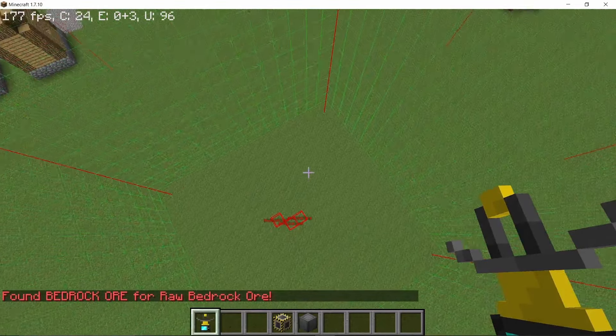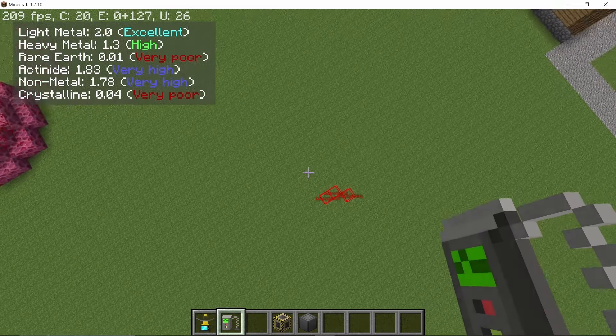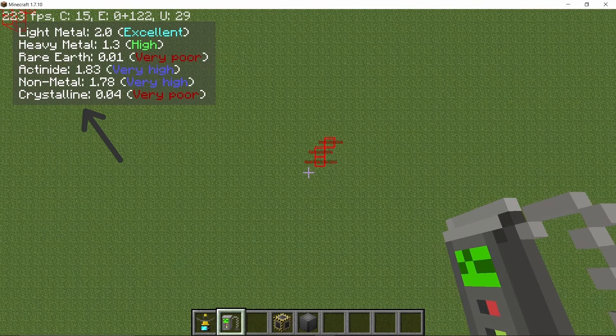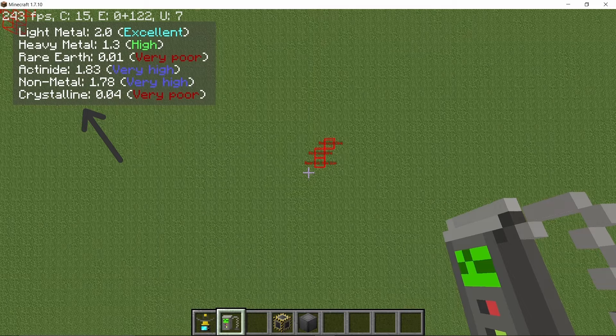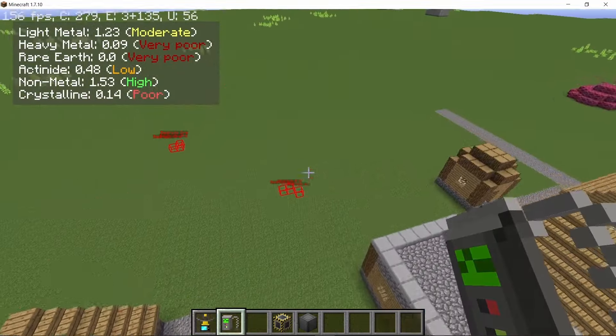And finally we have the bedrock ore density scanner. Having this in your inventory will show the amount of bedrock ores present in a chunk. Excellent, high, and very high is good; very poor and poor is bad. It is important because you need the maximum amount of ores that you can get.